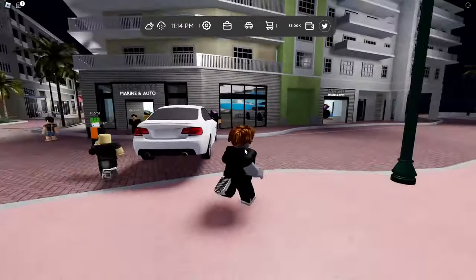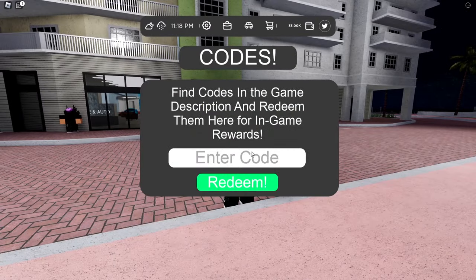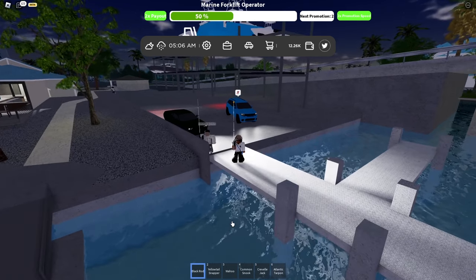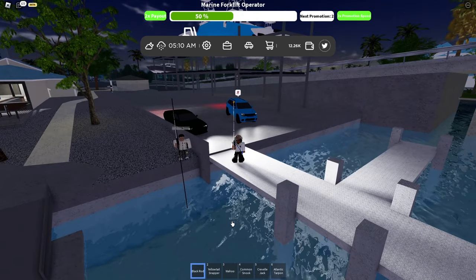Here's a quick code for y'all — first code of the video, so drop a like and enjoy. Click on the Twitter code section and type in RESET — all caps by the way. This should get you around 100k total. That gave you 10k. Hope y'all got that first code — keep watching, there's two more money codes coming.